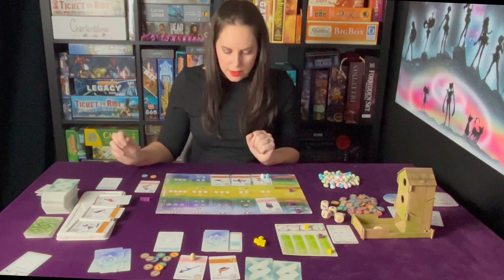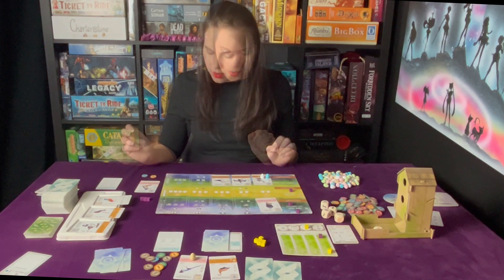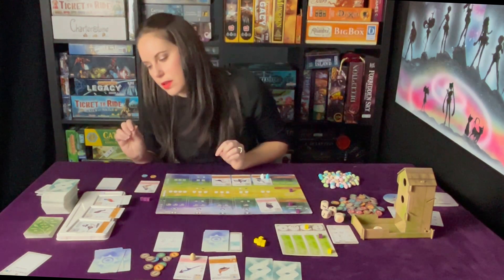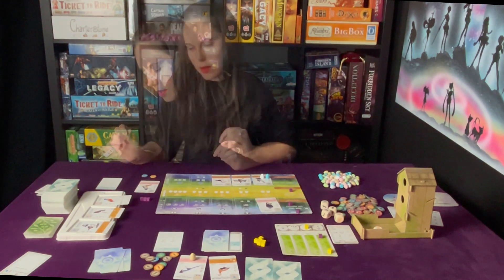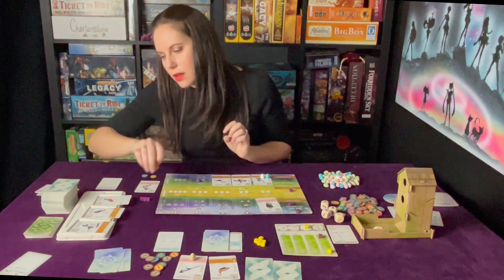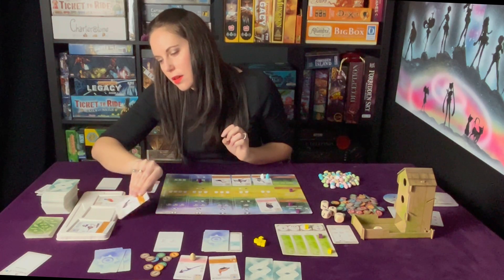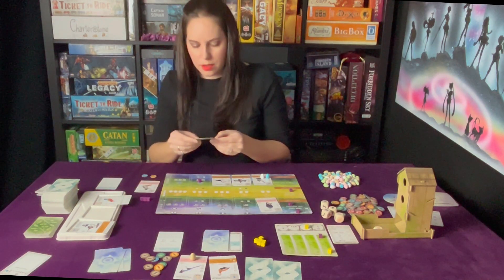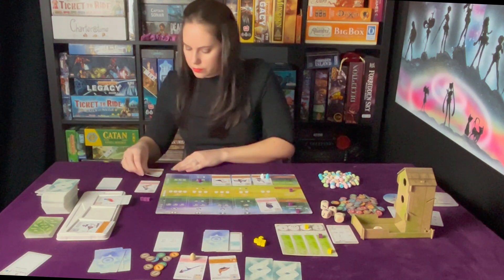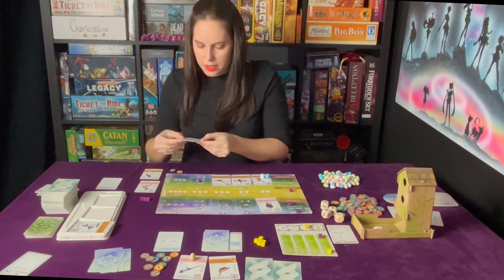I can play a bird. What do I need - eggs? I also need birds. Let's go get some bird cards. I want the Red-winged Blackbird and the Painted Bunting.